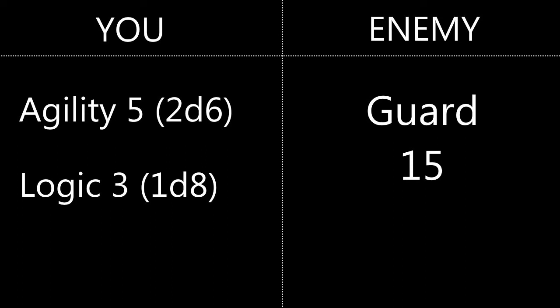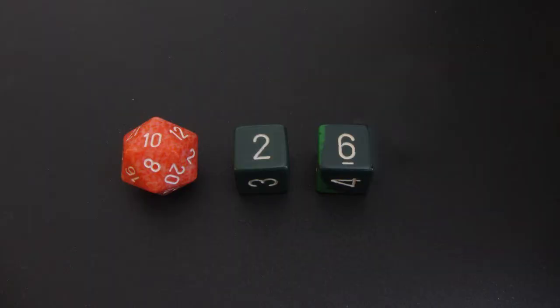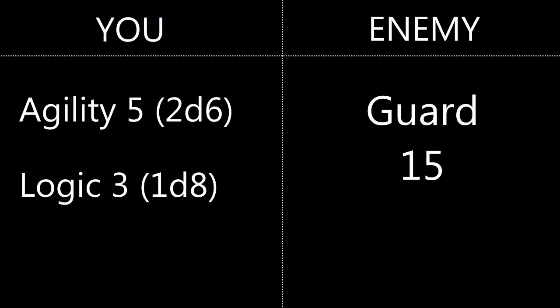Let's make a damaging attack with a dagger using our agility score of 5. A score of 5 means your attribute dice are 2d6, so let's roll a d20 plus 2d6. One of the d6 explodes, giving us a total of 23. This score needs to meet or exceed the opponent's guard of 15, so it's a success. The damage is calculated by subtracting the defense score from the roll total — 23 minus 15 equals 8 damage.